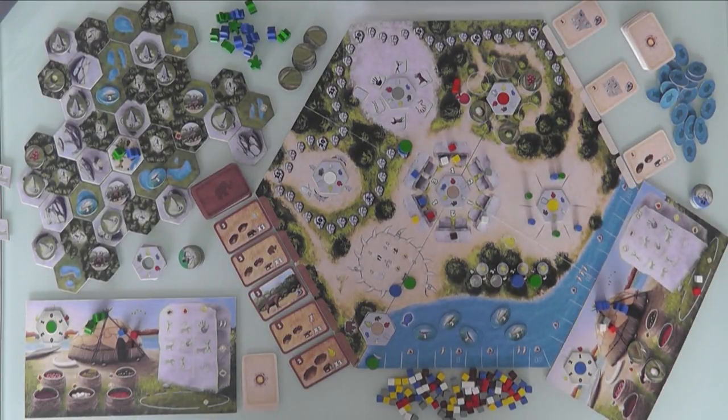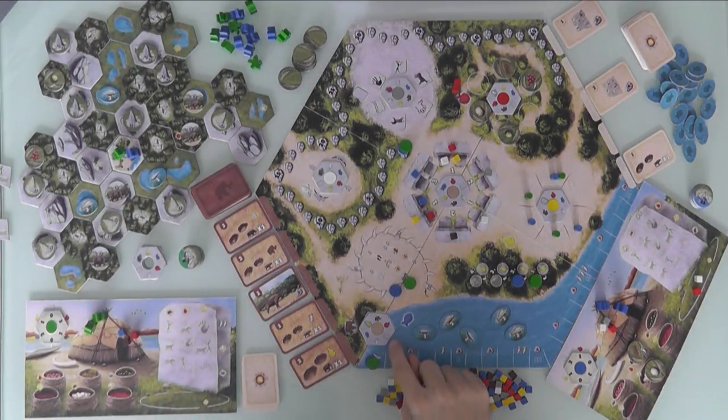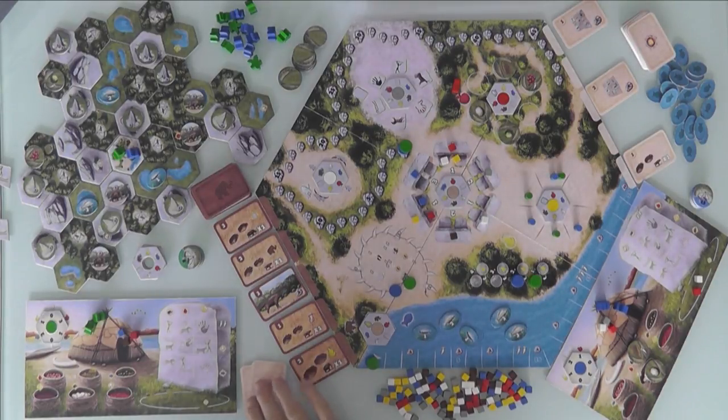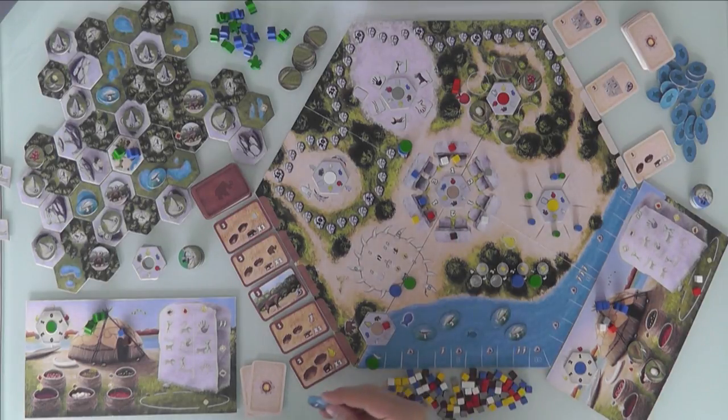Jen's going to harvest — I did two ceremonies, Jen's doing two harvests. She's going to spend one of her gray cubes and donate a white cube to the elder in charge of gathering. Now these spaces are filled up, there will be no more gathering. Jen got an egg. She has completed a pair, and that means she gets a bonus of one red and one white action cube.